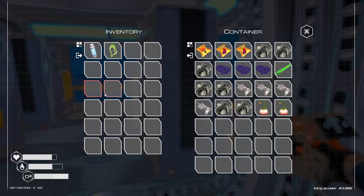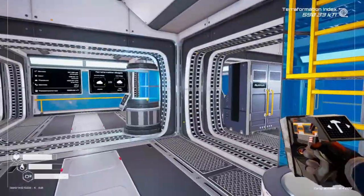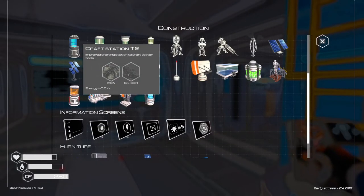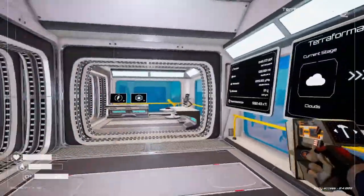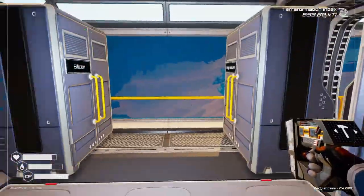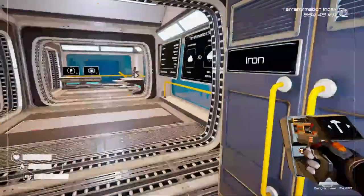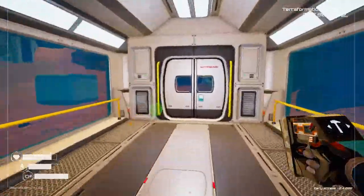I could probably take one water with me or wait until we get over there because I think I have a crafting terminal in that base. Let's take some iron and silicone just in case. By the other base I mean the ship over there - I do know that I can actually find super alloy over there, so that's what we're gonna do.